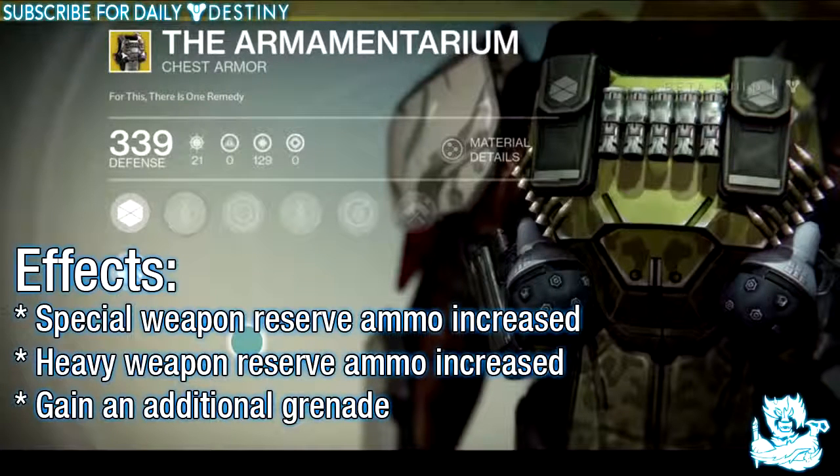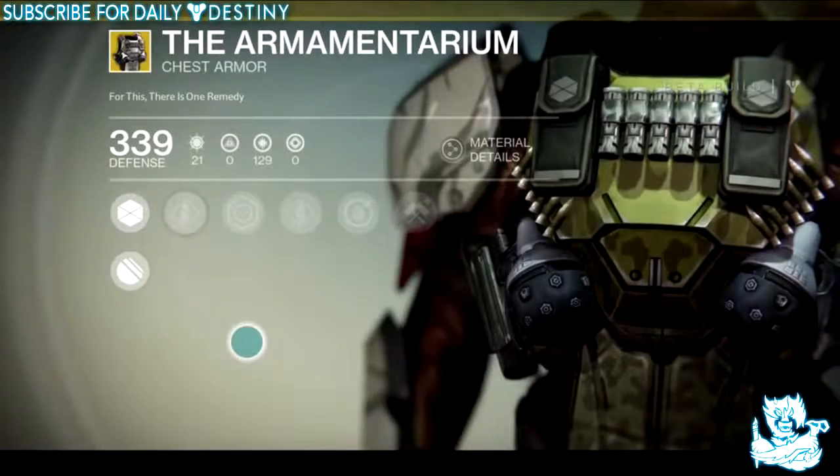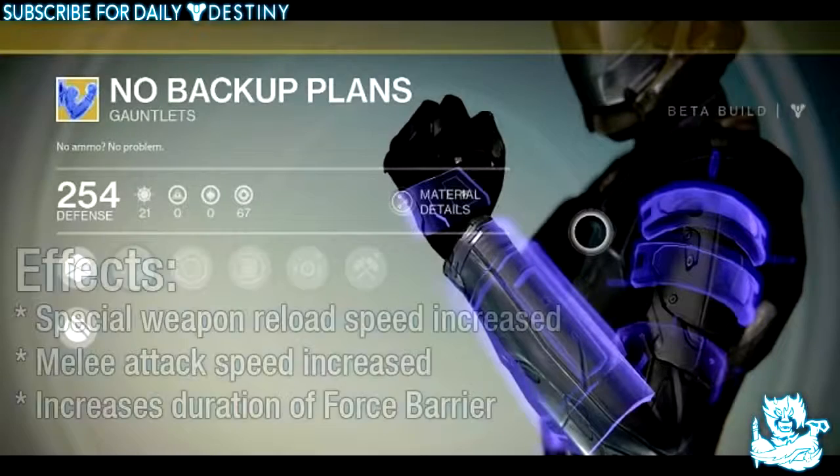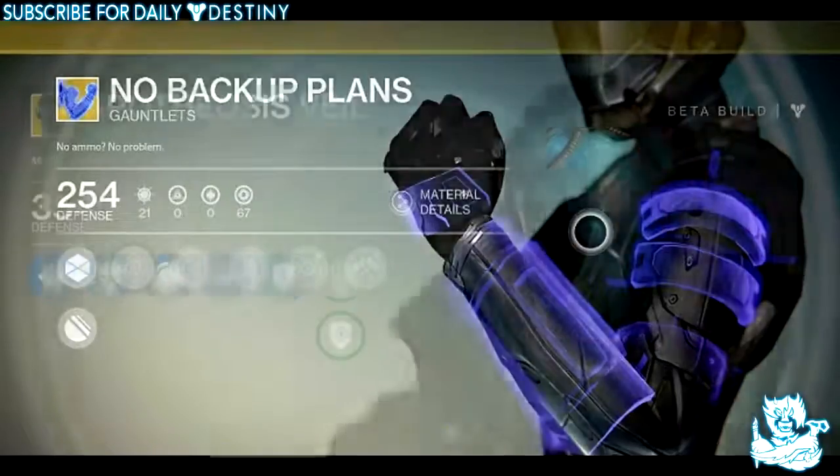The second chest piece we have is called the Armamentarium and its effects are: special weapon reserve ammo increased, heavy weapon reserve ammo increased, and gain an additional grenade. Moving on to the gauntlets, we have No Backup Plans and its effects are: special weapon reload speed increased, melee attack speed increased, and increases duration of Force Barrier.